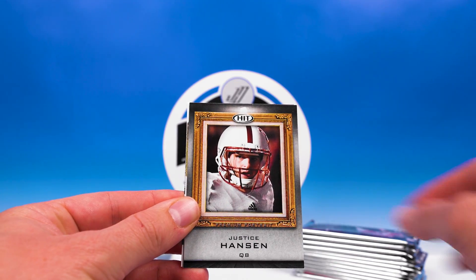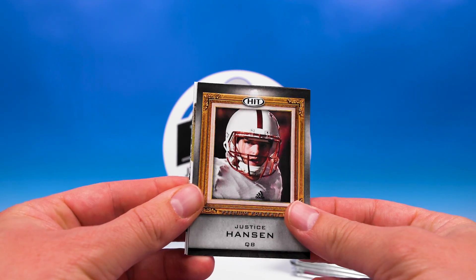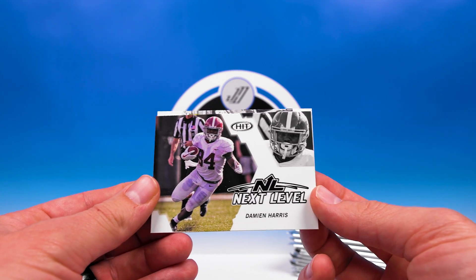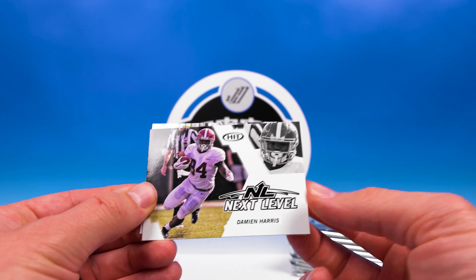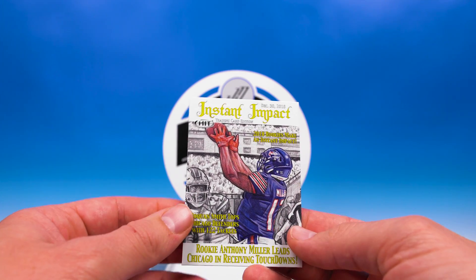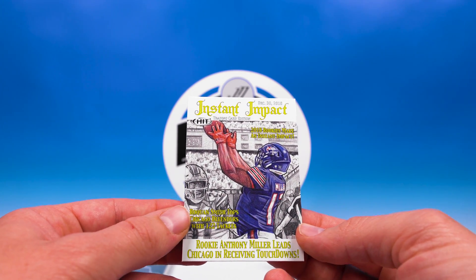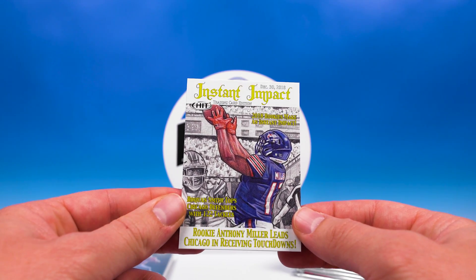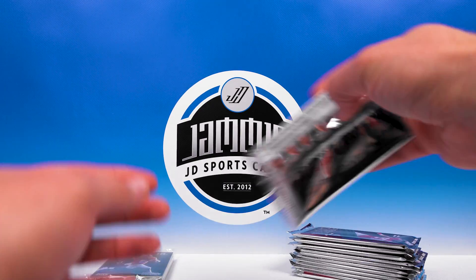Pack number two: Stidham, Watson, Justice Hansen, Premium Portrait — kind of a cool card. Next Level: Damian Harris. And Instant Impact: Anthony Miller — never been a fan of the little newspaper drawings they do. Pack three.